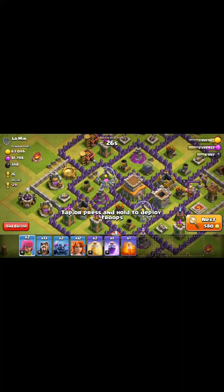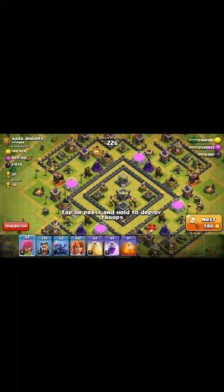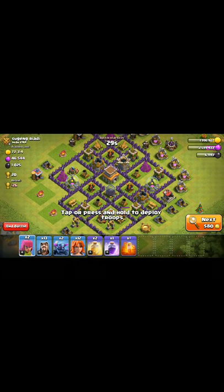As you are seeing here, town hall 8 bases don't have much loot. If you attack bases like this, you can see there is some loot, but they have kept the elixir storage around. So if you aim for one, you will not get much loot. I am going to the next bases because they all don't have much loot to attack.